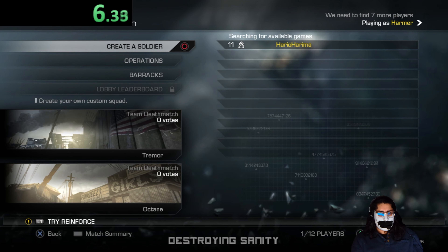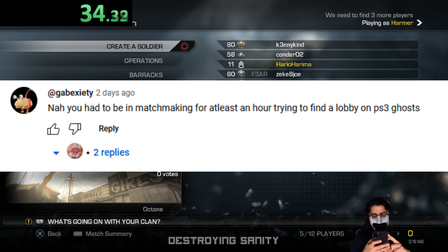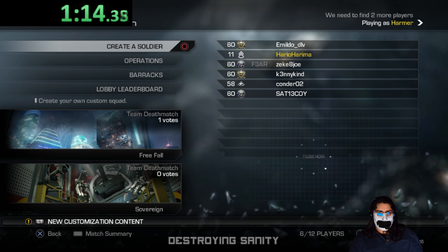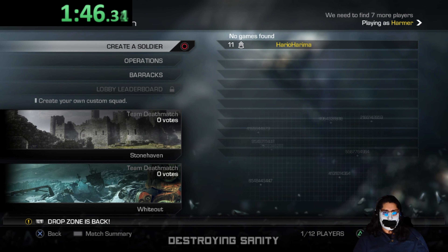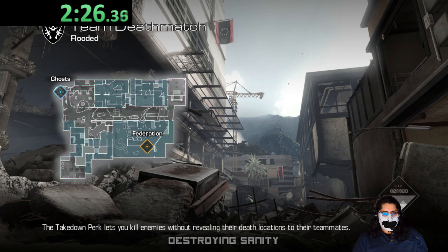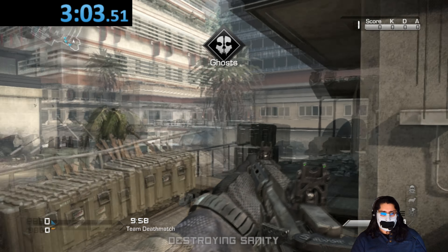Here we have Call of Duty Ghosts — this is actually the exact video where the guy commented saying it takes hours to find a game. Well, let's look for a Ghosts game and see if it takes an hour. One tip I use in most Call of Duty games: I back out and search again, because doing that instantly puts you into an already-made game sometimes. There we go, we're already loading in — a little longer than the others, but that's okay. It depends on the day and time you play. We got three minutes — pretty nice.